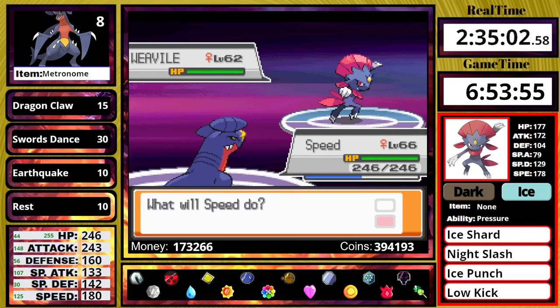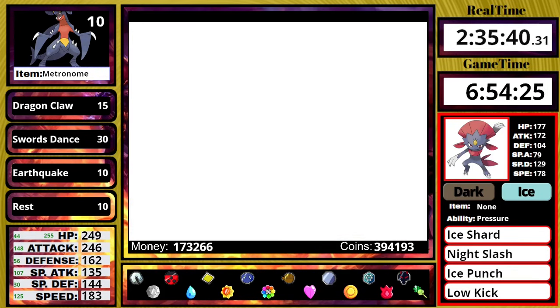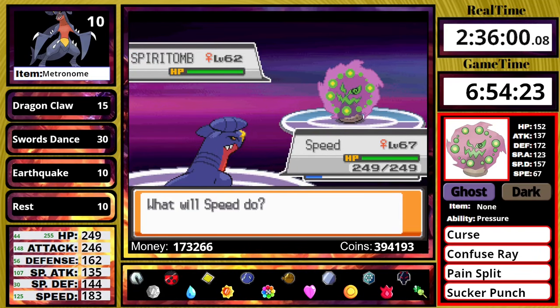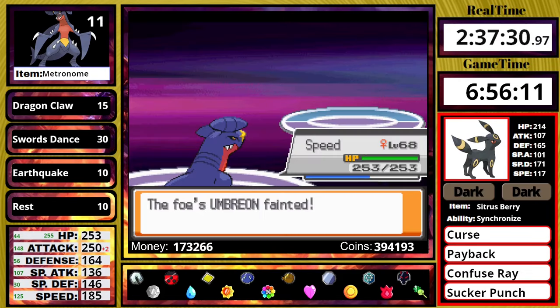Now up is Karen. She has a level 62 Weavile lead, and I try not to set up on it because it has Ice moves which I'm 4 times weak to. I go for Earthquake — it lives in red health, indicating I need rare candies. On the next attempt at level 67, Earthquake still doesn't one-shot the Weavile. On the third try I get a good roll and move on. She also has a Spiritomb, which has Curse — I used Swords Dance on it, which was not a good idea. I try Rest to buy time, but I'm not holding a Chesto Berry and I die.